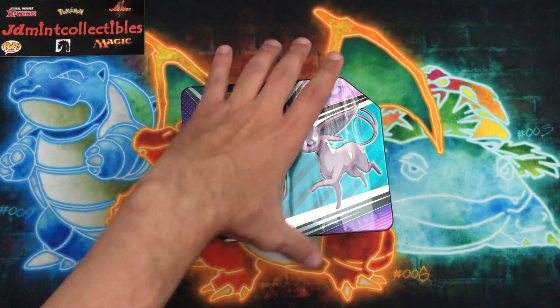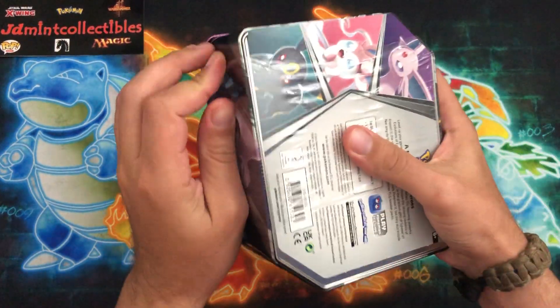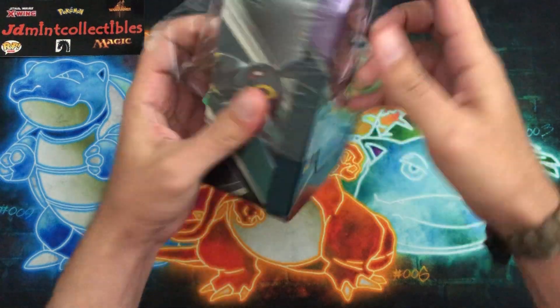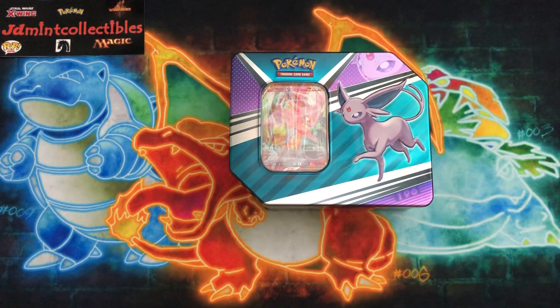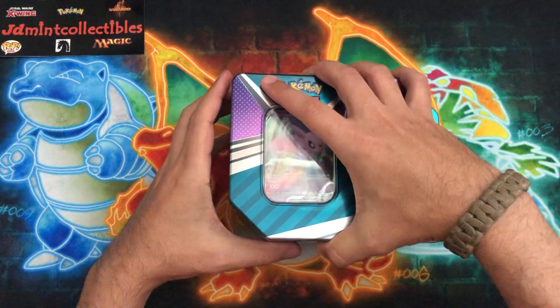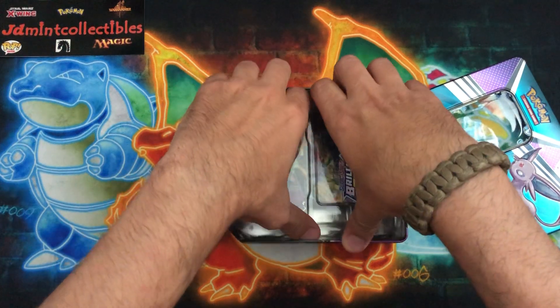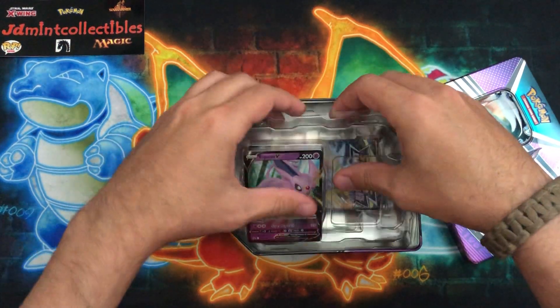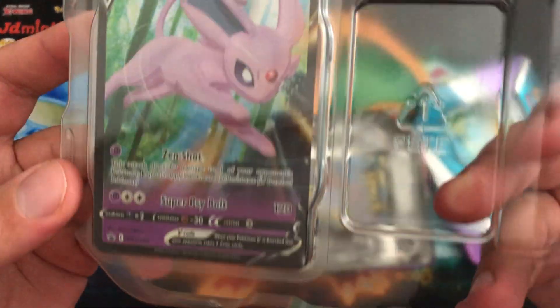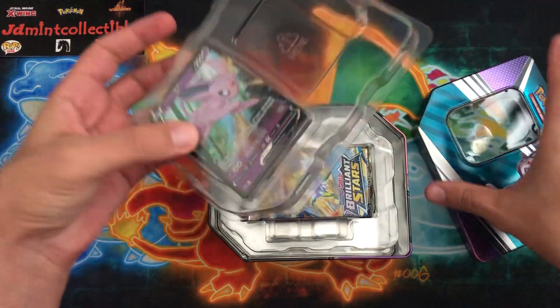Without further ado, let's crack into this one. It's always nice to get some new promos in, especially because I've been working on the binder. That Espeon promo there looks absolutely amazing, and that is promo number 201.